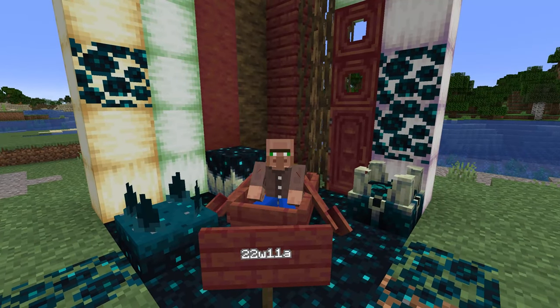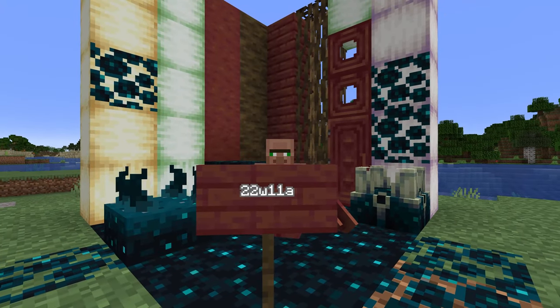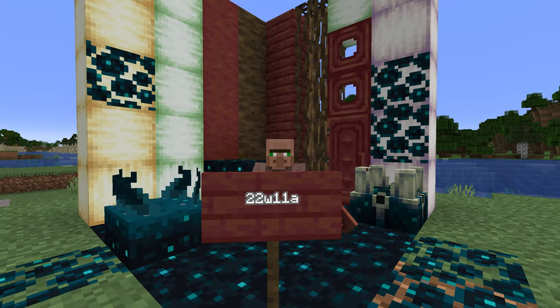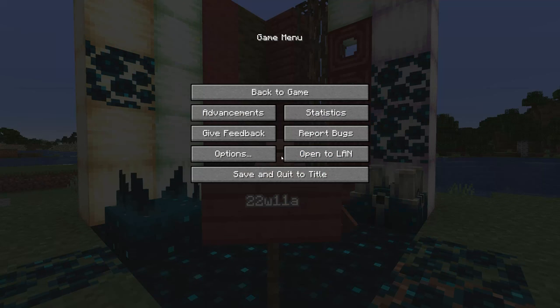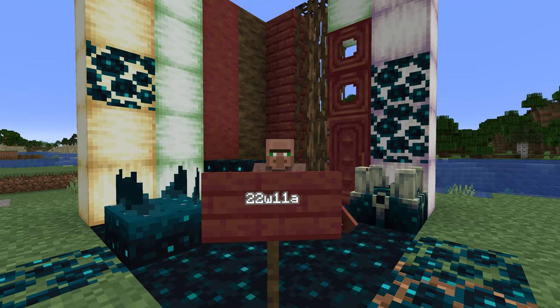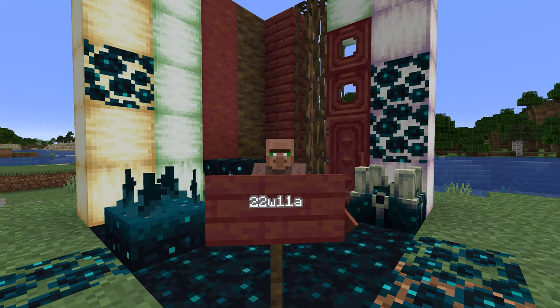Unfortunately that is all the time we have for today — we've shown off pretty much all the new blocks and features of the 1.19 update, snapshot 22w11a. We have much more to come, and hopefully we're getting into a point where we're going to get weekly snapshots. Also worth mentioning: in the Bedrock beta today they introduced the goat horn and the copper goat horn.